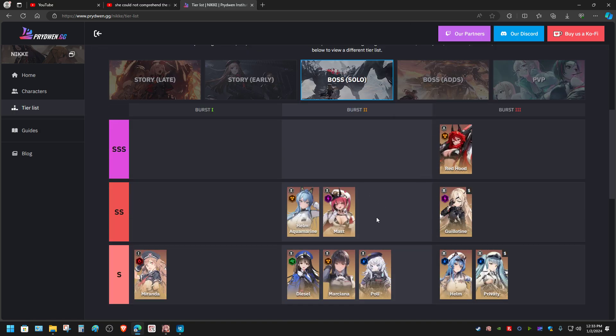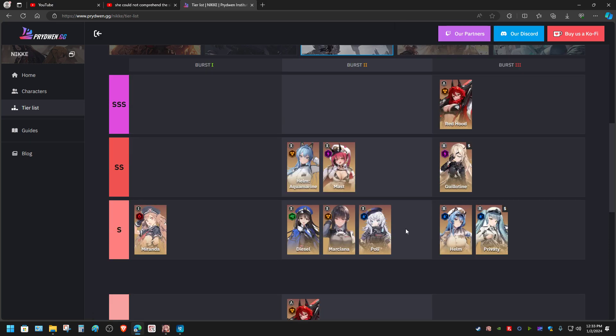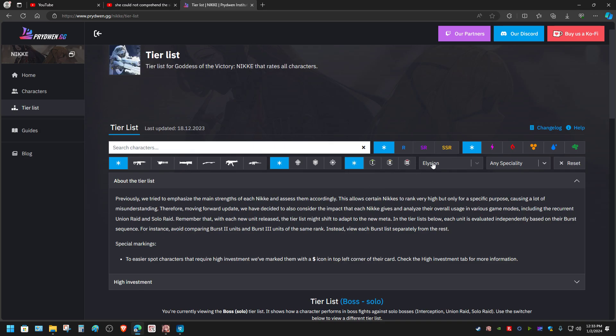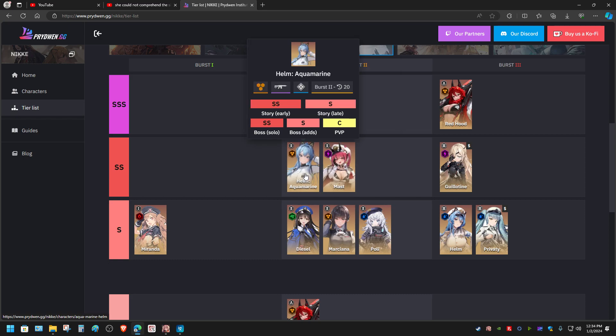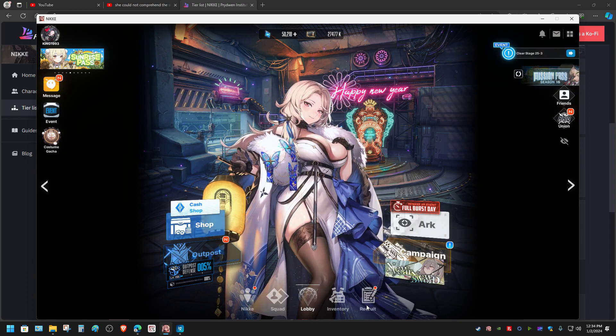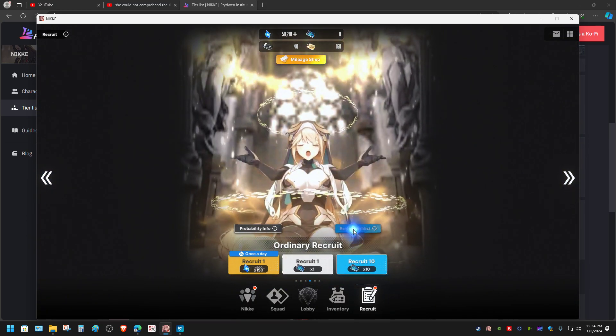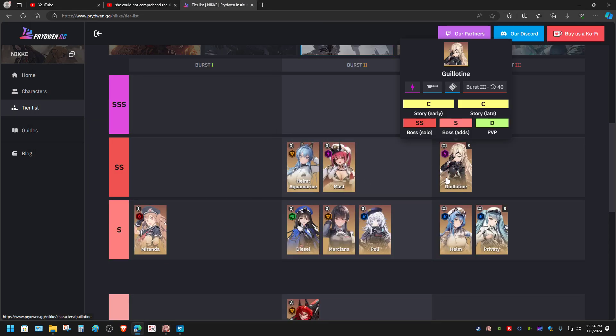When it comes to Elision, the character you should be going for is not Red Hood — I think it's a mistake that she is listed in every section category, but she is a Pilgrim character, so forget it if you see her in any category other than Pilgrim. The character you should be pulling for as Elision is Mast, but if you are in the summertime category, get Helm Aquamarine. And in the recruit section, the characters on your wish list should include Mast and Guillotine.